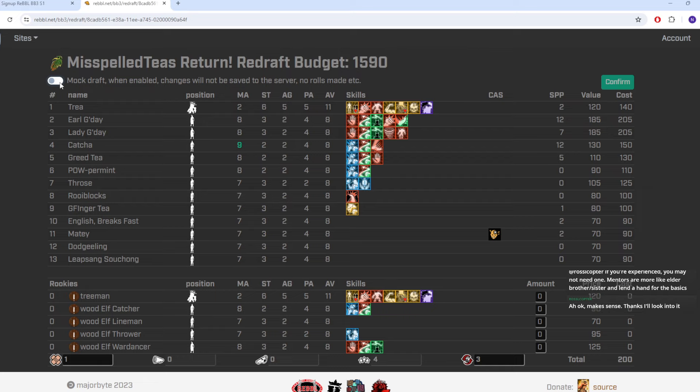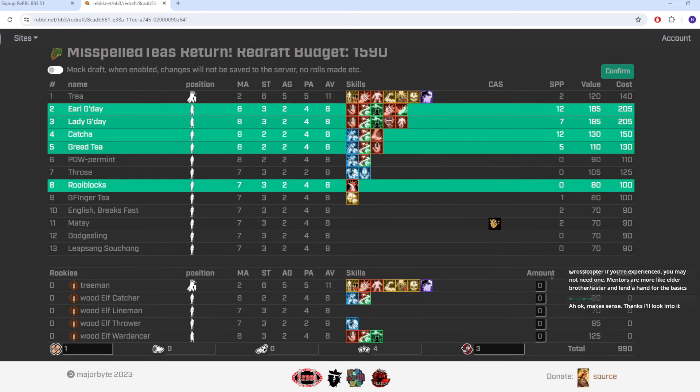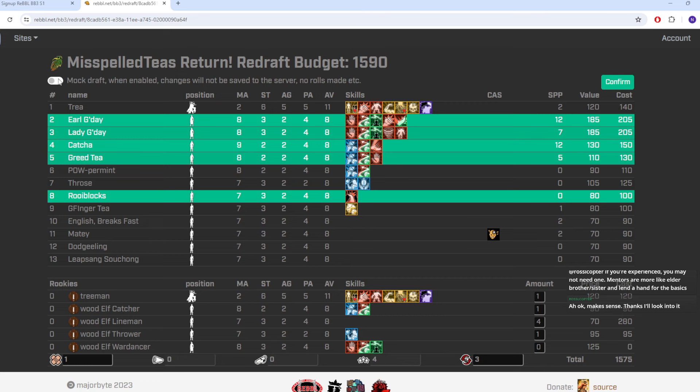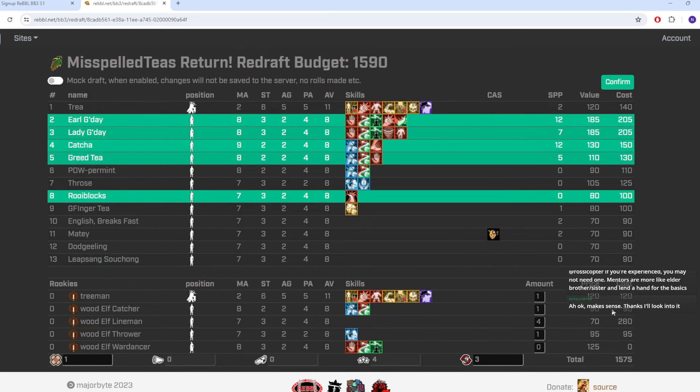Oh — what's mock draft? That was a mock version just to test things. Okay, so now I can do it for real. Bam bam bam bam — making sure I do the same ones again. So we kept those five, bought one thrower, one catcher, and four linemen.